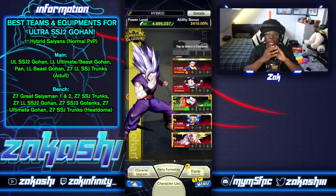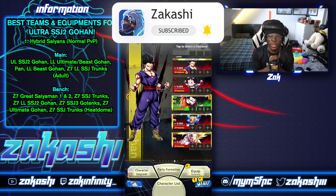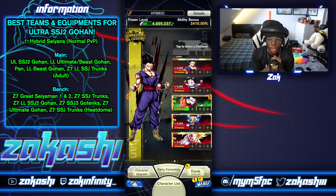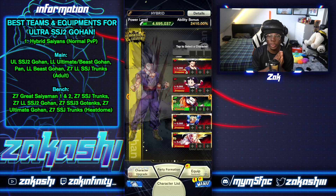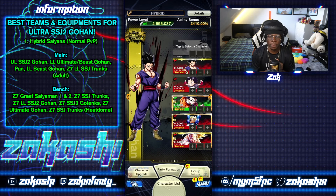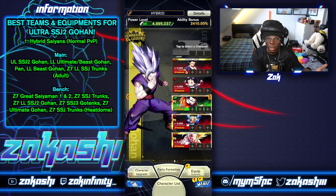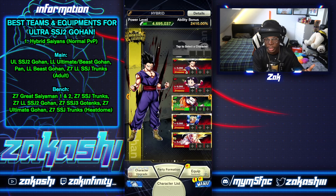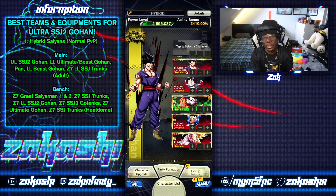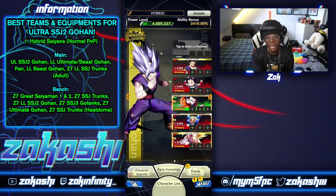The first team is Hybrid Saiyans, naturally, because Ultra Super Saiyan 2 Gohan's ultra ability is for Hybrid Saiyans. Outside of Proud Battle it's red, red, green, green, red, red — he's green. We've got him with one Zenkai buff, Beast red, and Pan having two Zenkai buffs each. Red Pan is an HP buffer so it works very well on top of the fact we already have Ultra Super Saiyan 2 Gohan on the leader slot. Gohan covers the two reds — green beats blue and blue beats red — so you cover yourself very well running this team.